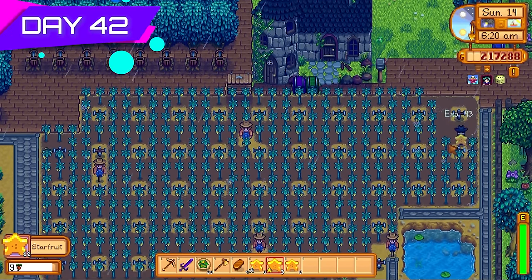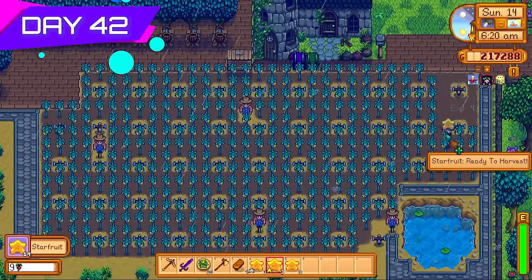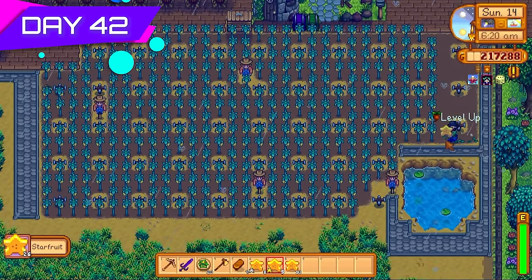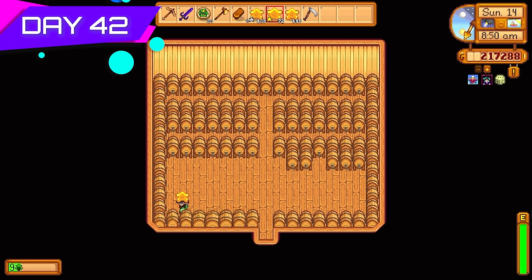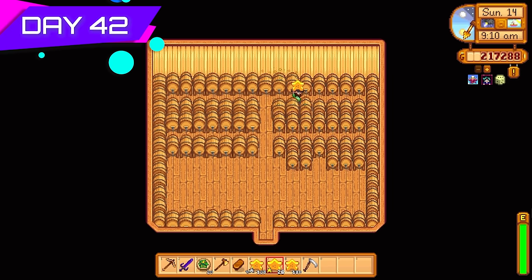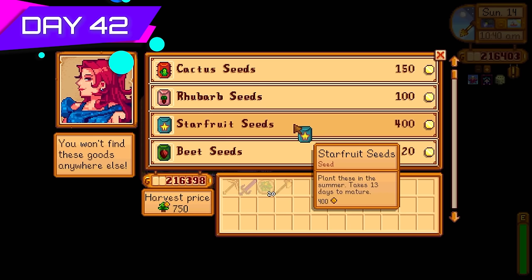Day forty-two, the first star fruit harvest began — this was going to get me straight to level ten farming. When you hit level ten farming you choose between Agriculturist or Artisan. Once all the star fruits were harvested I rushed into the big shed and filled up the kegs as quickly as possible. Each star fruit will turn into star fruit wine. It takes about six days for the conversion but the profit is crazy — huge profits. Not as good as ancient fruit but definitely top tier.